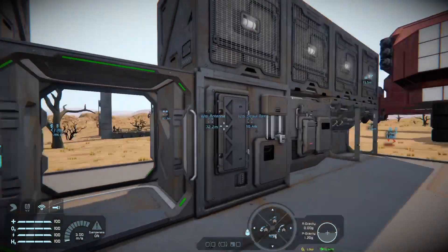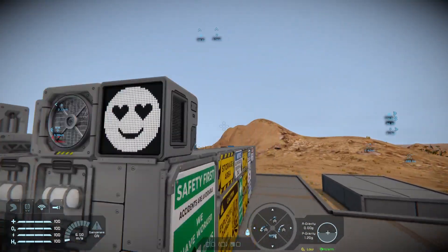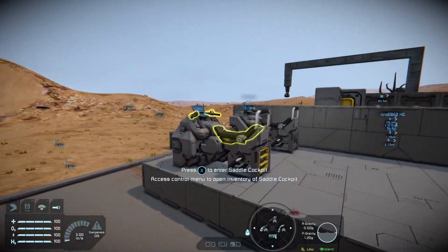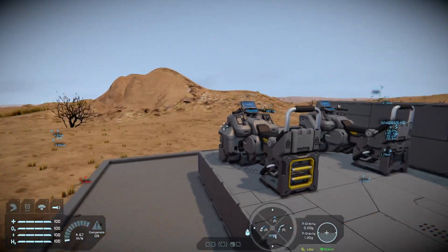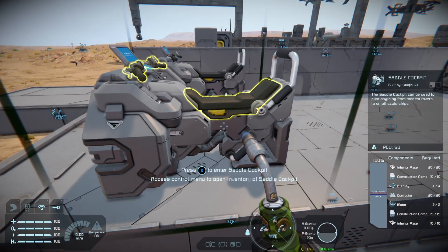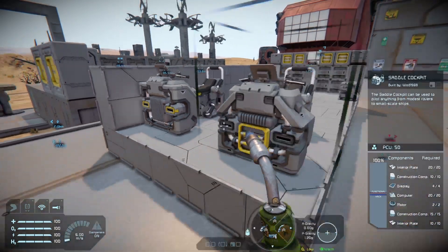Moving on to other items in the Automatons DLC - we have saddle cockpits, so at last we can make bikes with actual bike seating. There are two variants: a three by three by three, and a slightly more compact three by three by two. They look really cool.